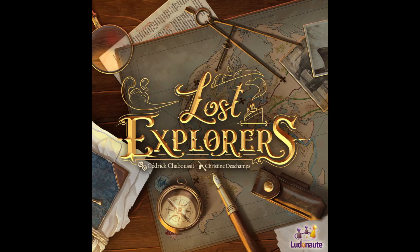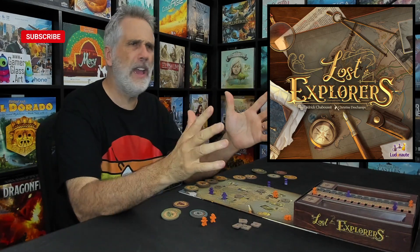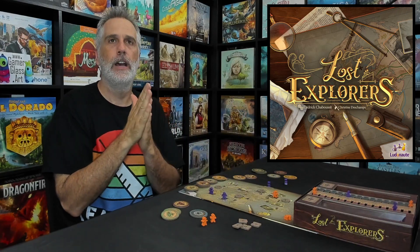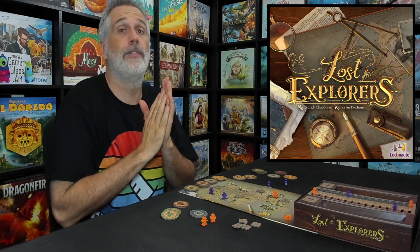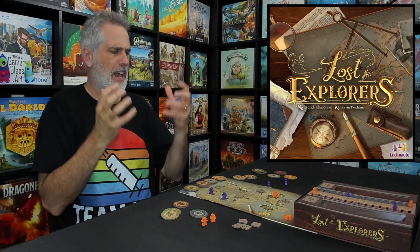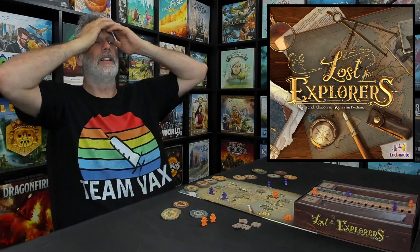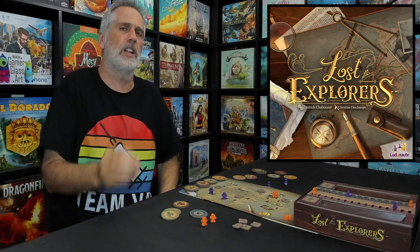Hey everybody, final thoughts time for Lost Explorers, which is from designer Cedric Chaboussi, who made a big name for himself back in like 2012 or 2013 when he put out Lewis and Clark, which to this day is still one of the coolest fusions of deck hand management and racing and beautiful production and really great history that comes to life. It was a really big deal, and I think it's still a fantastic game. But ever since then, Cedric has really been focusing on much lighter fare.